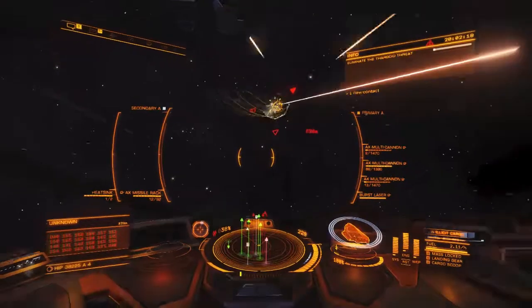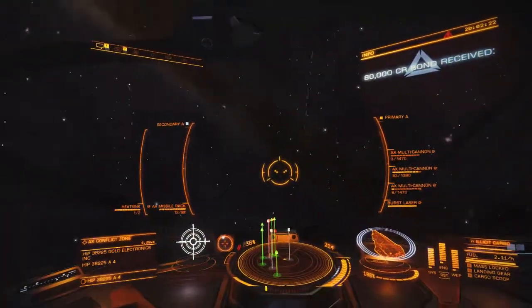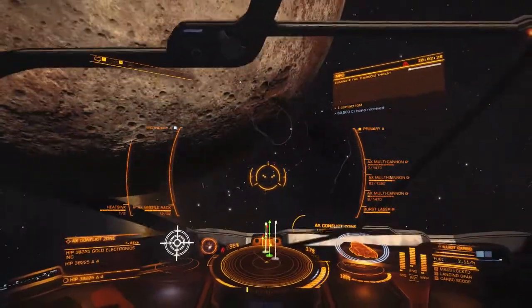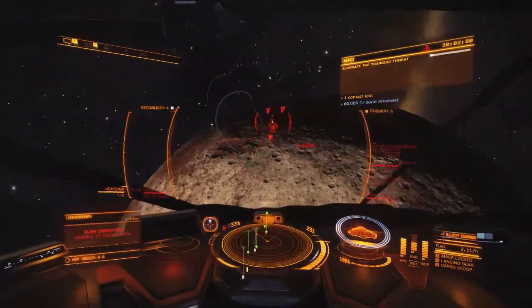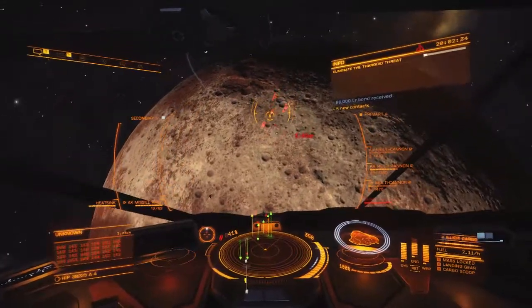The two class-three multi-cannons on the top are essential. The class twos don't do a whole lot, but the class-three multi-cannons - they kill Thargoids.